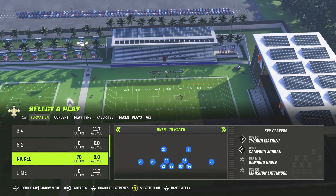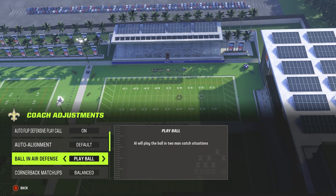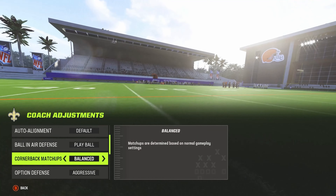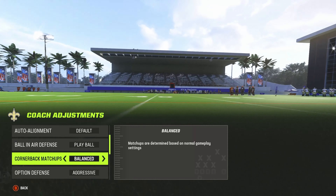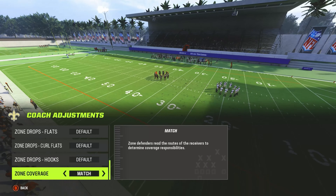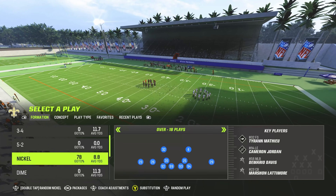Go ahead and click coach adjustments or your right stick. You want to have ball in air on 'play ball,' quarterback on 'match,' and leave back coverage on 'back' because you're not running man coverage. Set aggressive to 'aggressive,' and leave everything else on default — do not put it on match.